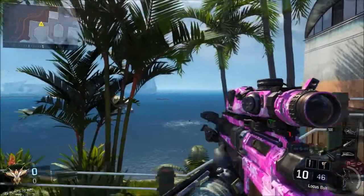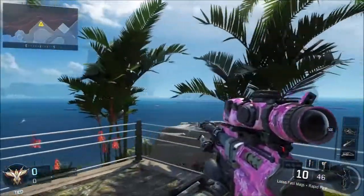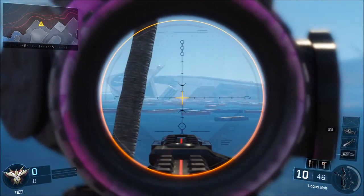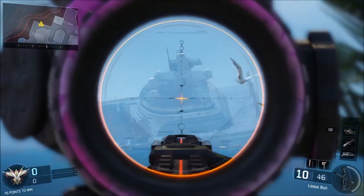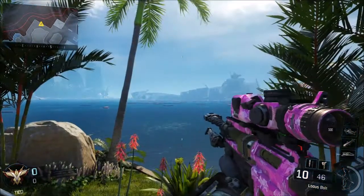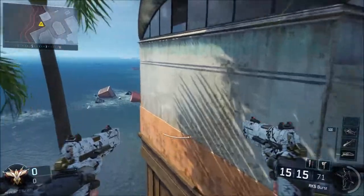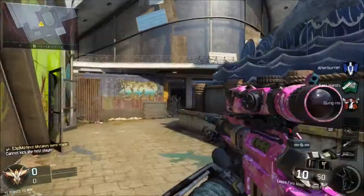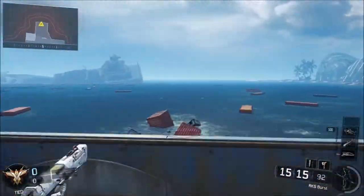Alrighty guys, back on Aquarium — I thought this was a really cool easter egg, so this is the number 3 spot. If you go back to Aquarium, there is actually right here this other boat on the other side of the map that is supposed to be Wetworks. It looks just like it honestly — they're doing a throwback. There's the top, there's the back, and then there's the front with all the little things in the middle. This is Wetworks from Call of Duty 4. I thought this was a well-deserved number 3 spot.